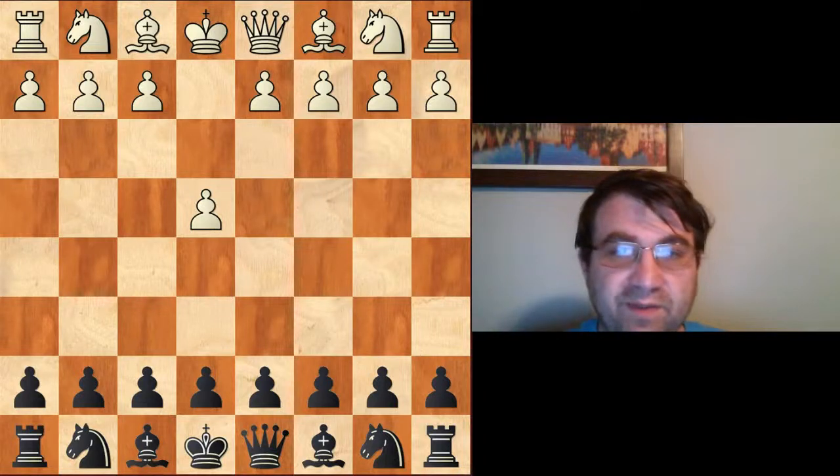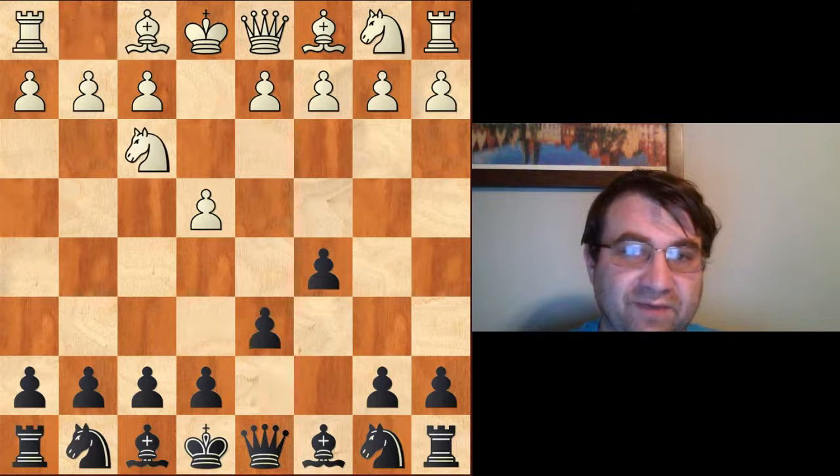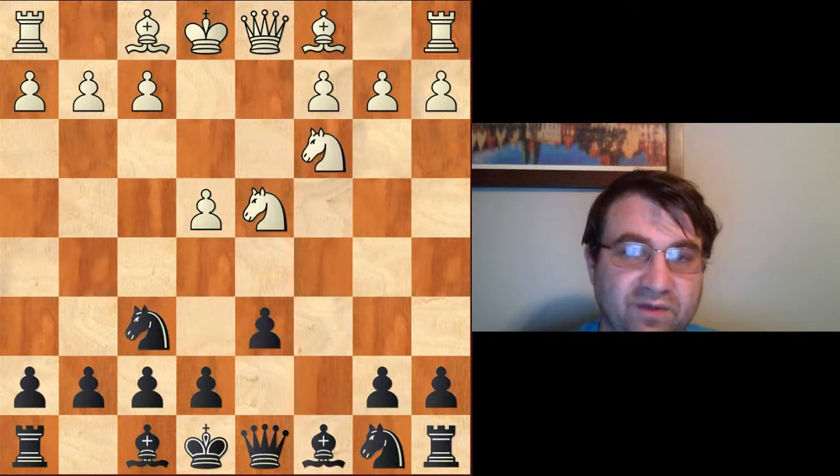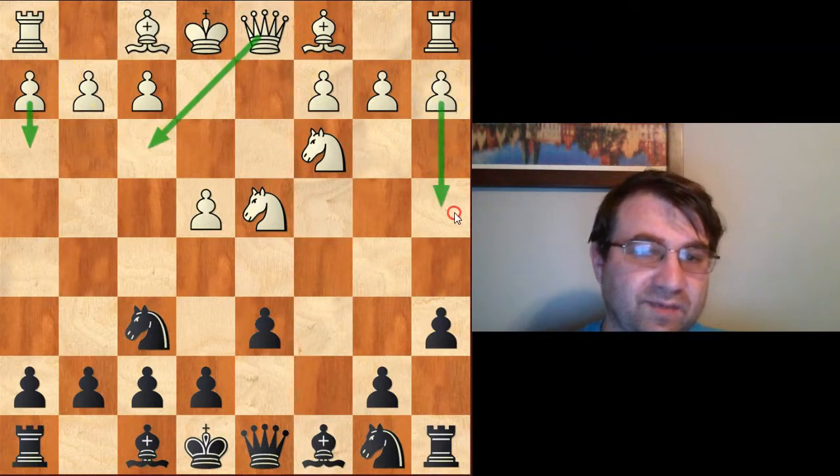Hello YouTube. Today we're going to be continuing to explore the Najdorf variations of the Sicilian after e4, c5, knight f3, d6, d4, cxd4, knight d4, knight f6, knight c3, a6 — beginning the Najdorf. In this video we're going to be taking a look at oddball replies like h3, queen f3, and a4.